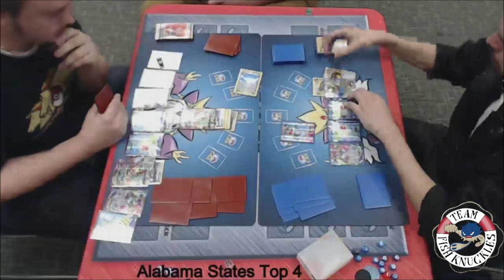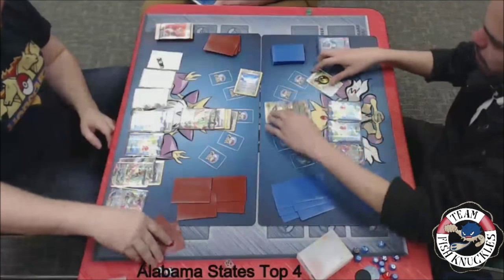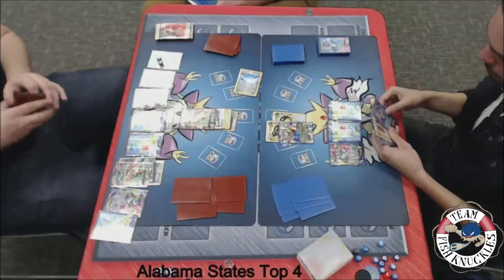We'll see a Lysander, bringing up that Seismitoad. And he will use Emerald Break for the knockout, taking two prize cards, going down to four. On to Jose's turn, let's see what happens.